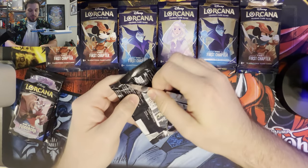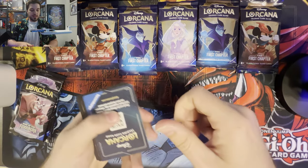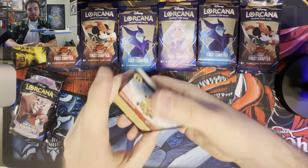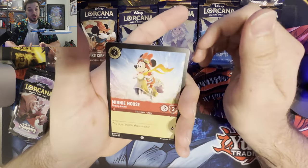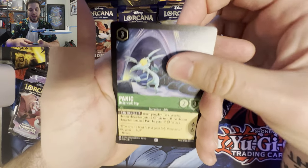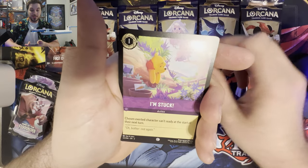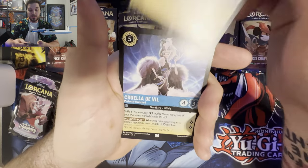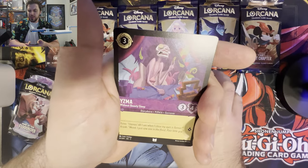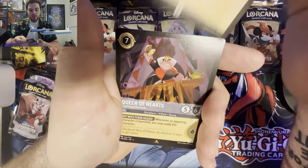It is now pretty much the end of January, and Into the Inklands is right around the corner. We're really starting to see the First Chapter just fly up in price because the supply is draining. It'll be very interesting to see what happens to this game if the First Chapter goes away entirely — those Enchanted prices are just going to skyrocket, and booster boxes are going to go to an all-time high. I'll be very curious to see what precedent Ravensburger sets for reprinting things.